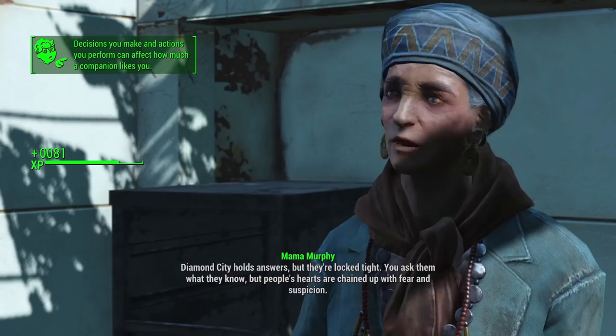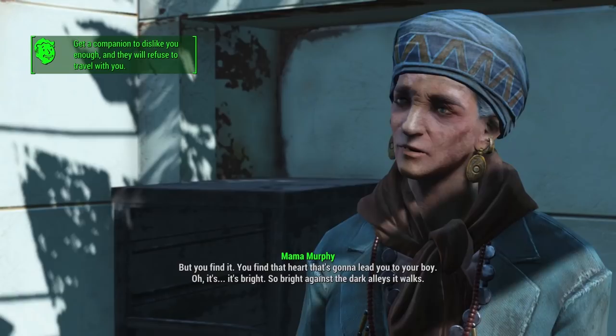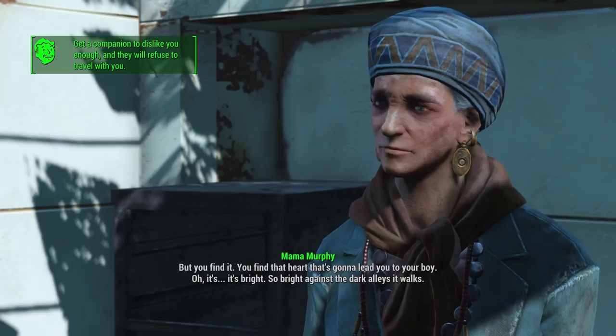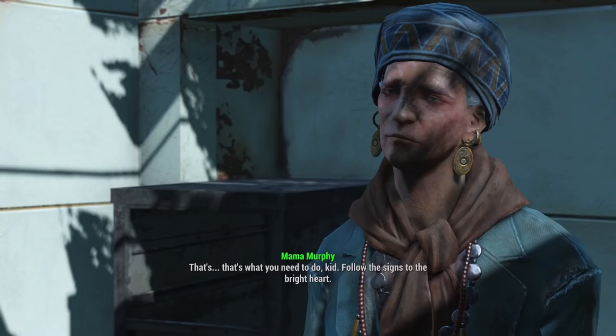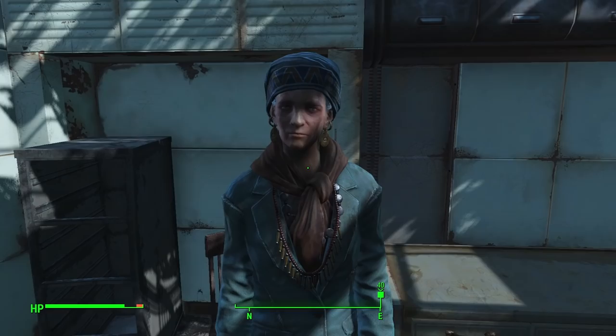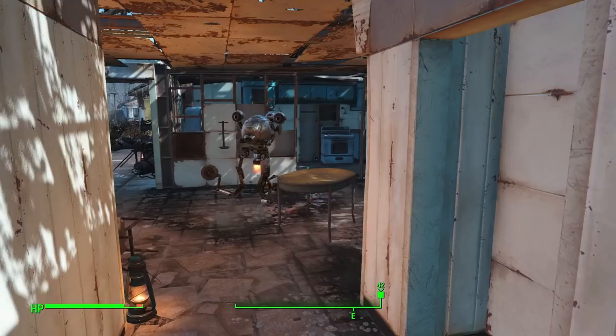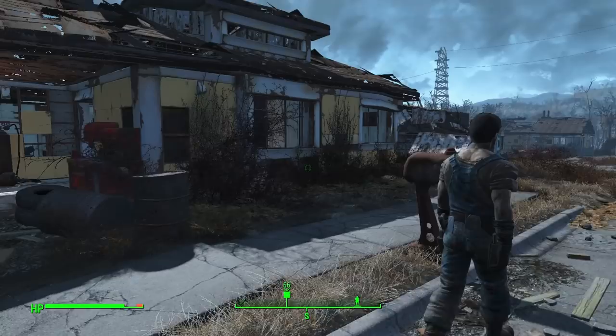I give her the Jet. Codsworth didn't like that. She says people's hearts are chained up with fear and suspicion, but I'll find the heart that's going to lead me to my boy. 'It's bright — so bright against the dark alleys it walks. Follow the signs to the bright heart.' Wow, that took more out of her than usual — she needs to rest. I think I'm not going to give her any more. I just wanted a little hint about the quest we're doing. I'm sorry, Codsworth — I won't do it again, I promise. Only good boy stuff that makes you happy. He's only tolerating me, the poor guy.